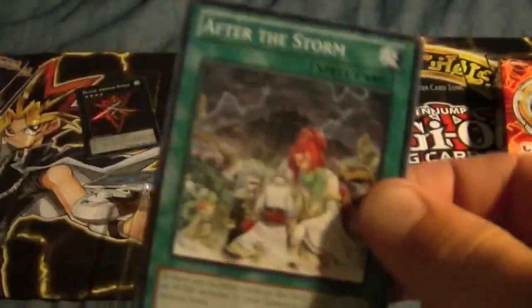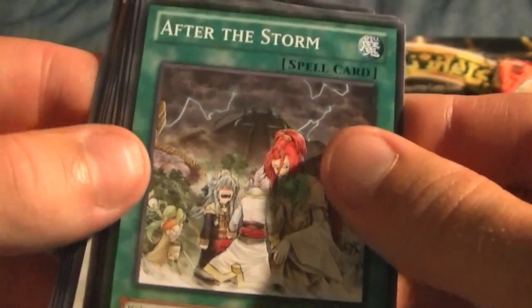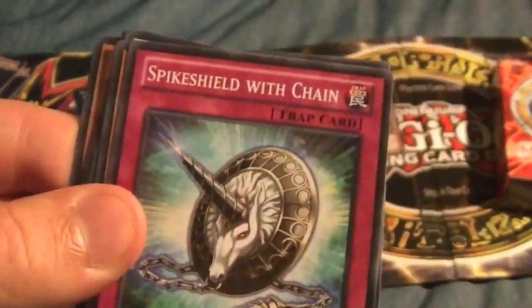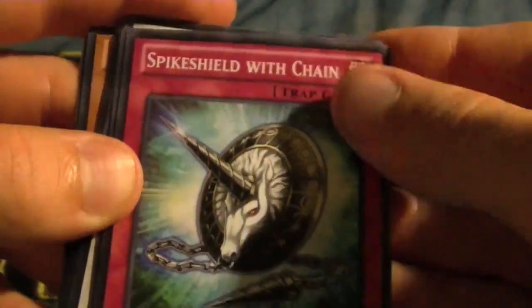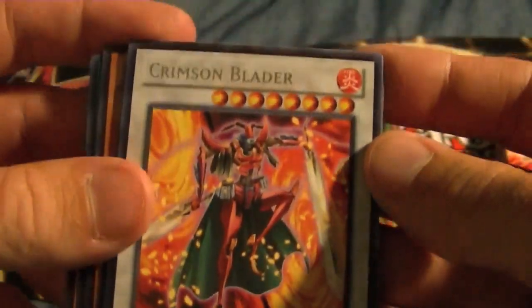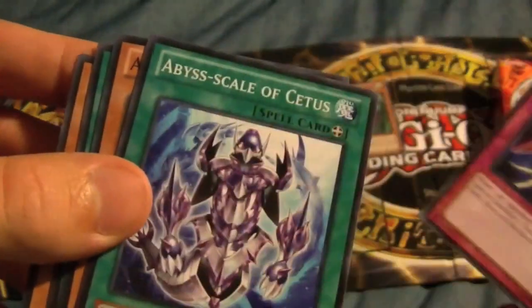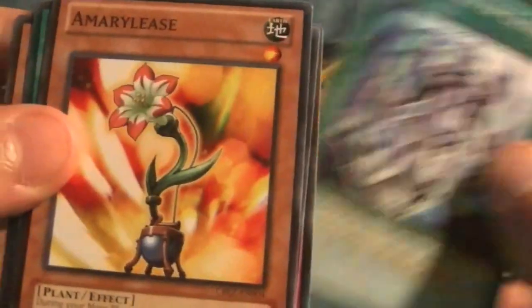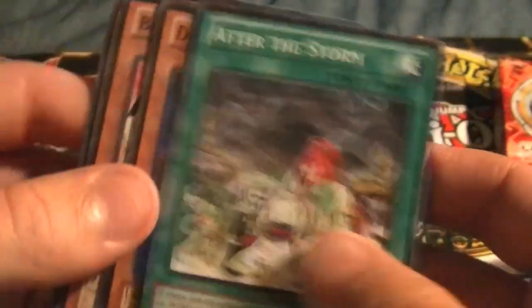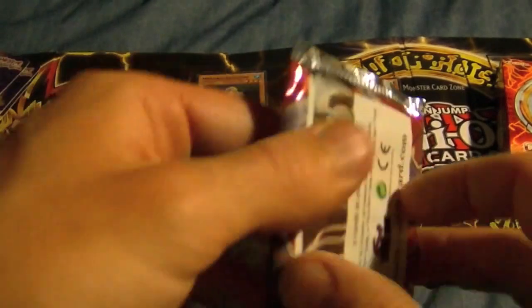Into the next pack. We have an After the Storm — never heard of that card, kind of cool. Dodo Do Bot, Spike Shielded Chain — that's actually a pretty good trap card, just a nice filler for your deck. Bacon Saver, and a Crimson Blader — very nice. He is one of the better rares so I'm kind of happy I got him. XYZ Remora, Heraldry Change, Abyss Scale of Kitas, and Amari Elise. An awesome rare in that pack, no foil, but definitely a very good rare.